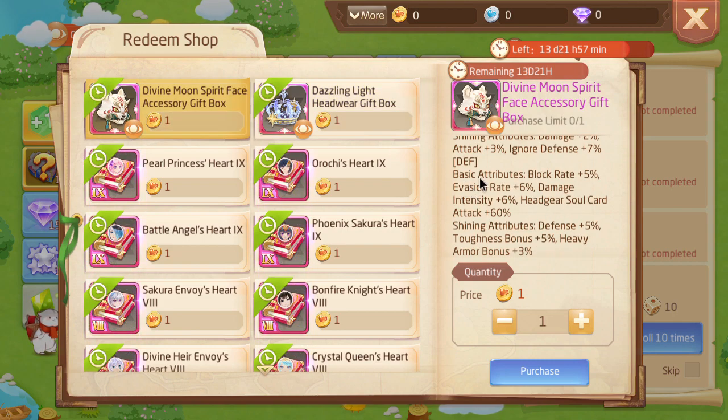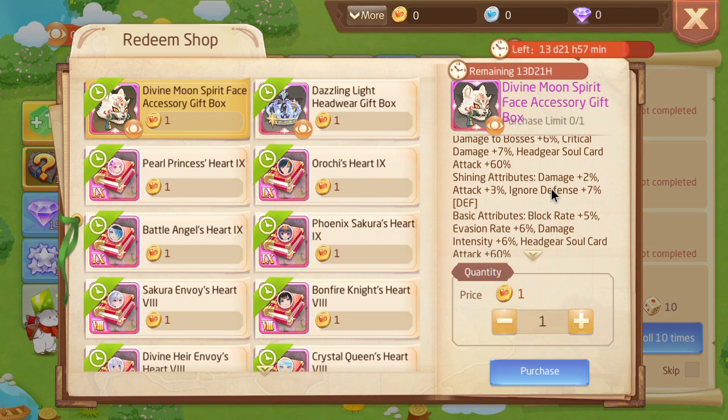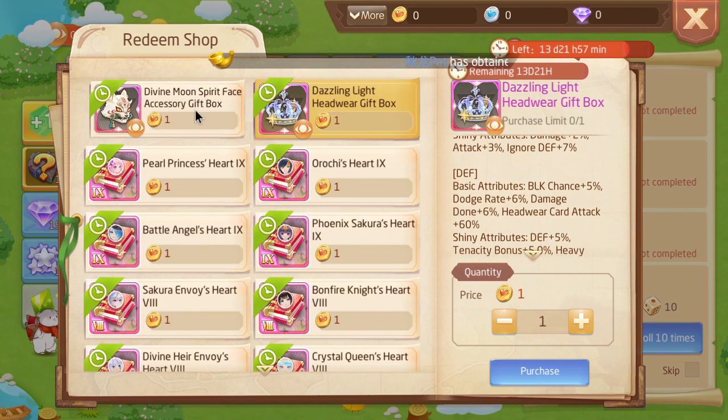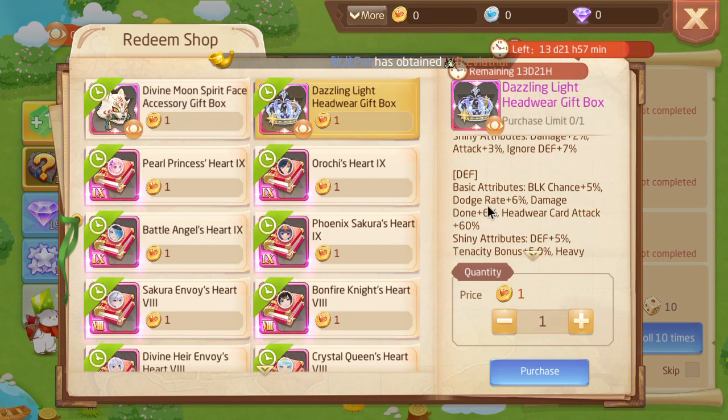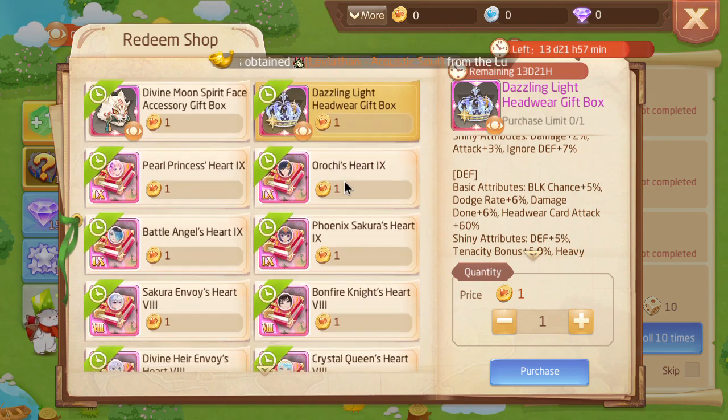Notice 'headgear' versus 'headwear' — that's another translation inconsistency, and this description actually never uses 'headwear' at all. When you compare the two side by side, you can infer that 'block chance,' 'dodge rate,' and 'damage X' are the correct terms. This translation is honestly terrible.